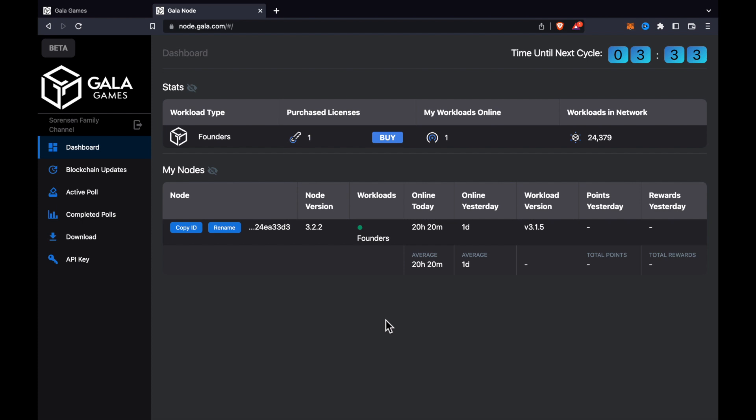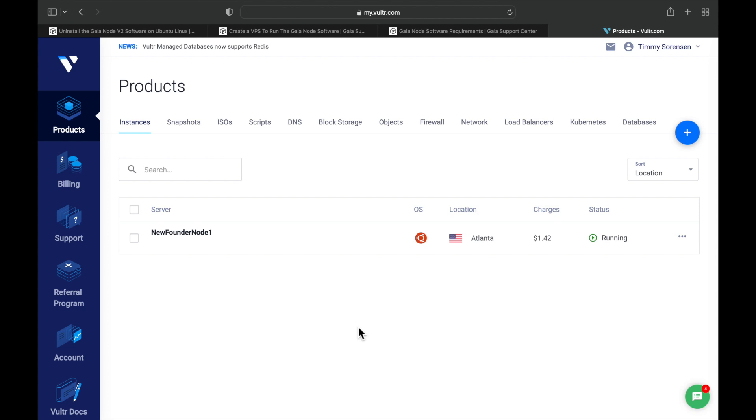So you guys can see my node is online. It really wasn't that bad — the update is pretty simple. You just got to know what to type in, when and where to do it. Most of you have probably seen my original video on how to set up a Gala Games node on VPS. We use Vultr, and this code will work on whatever VPS you're using. The steps will be the same.